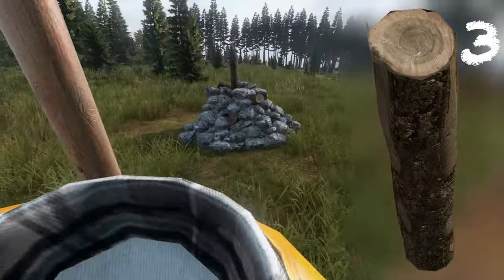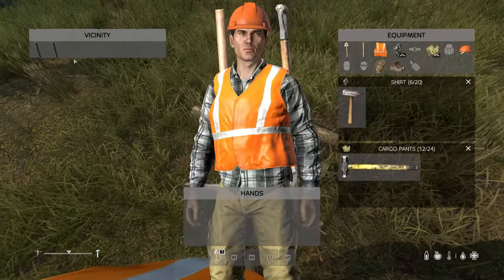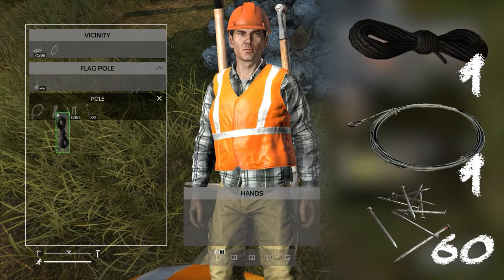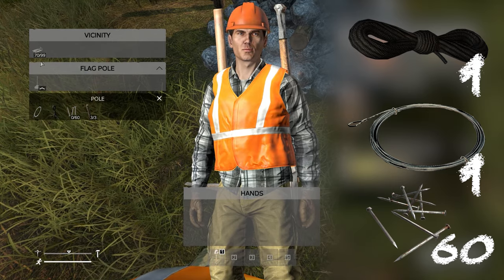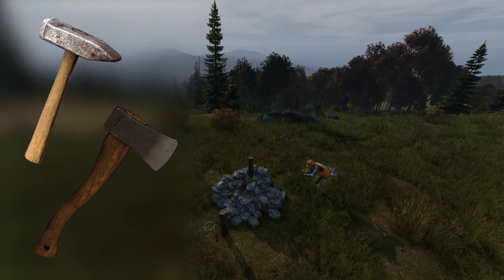And lastly, we'll construct the flagpole. Begin by attaching the remaining three wooden logs to the support. Next attach the metal wire, rope, and 60 nails — repurpose the rope attached to your flagpole kit for this. Equip a hatchet or hammer to receive the prompt to build flagpole.